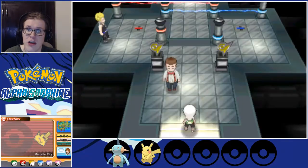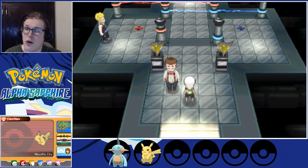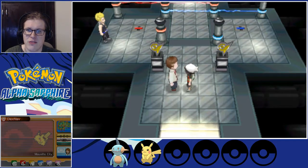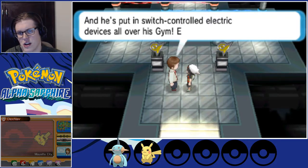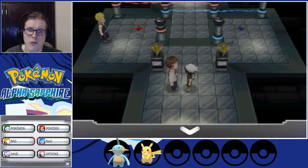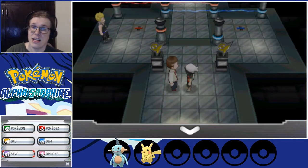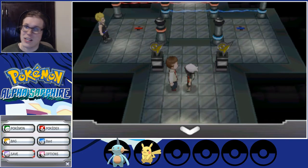That's where I'm going to be calling it for today, as we walk into Mauville Gym. In the next part we will take on Watson and his traps in his gym. He leads Electric-type Pokemon — challenging with Water-type Pokemon will get them zapped, unless you're using Marshtomp. He's got switch-controlled electric devices all over his gym. Thank you guys all for coming out to watch Pokemon Alpha Sapphire No Catch — see you guys next time when we go take down Watson. Have a good night!